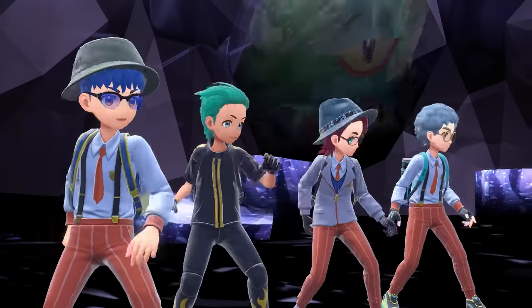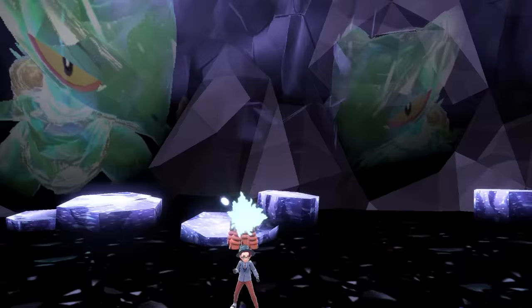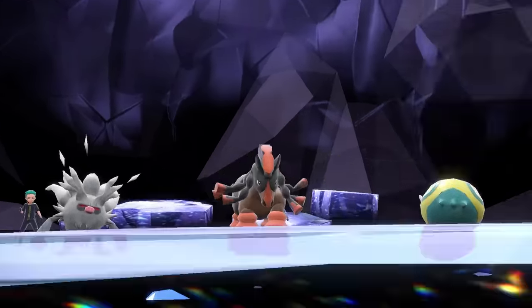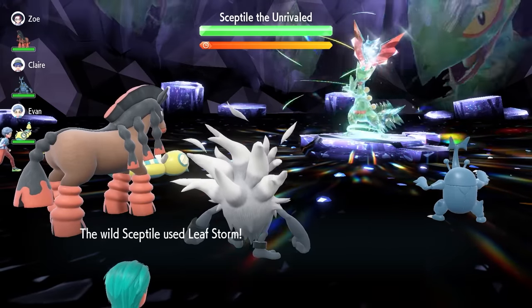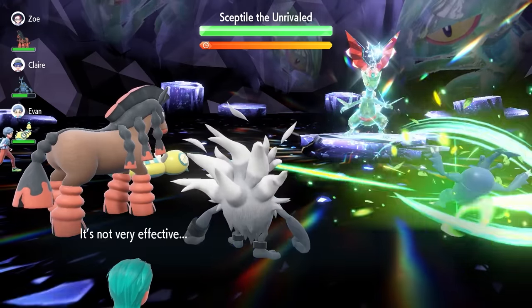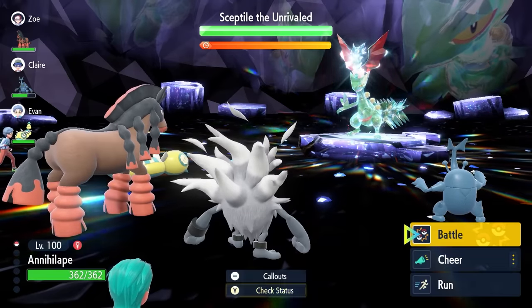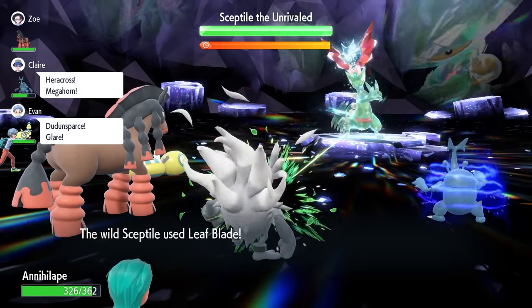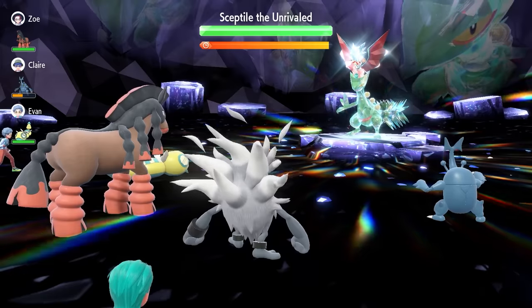When you first come into the raid against the 7 Star Sceptile, it's going to launch out one of those Leaf Storms as a Turn 0 weather attack into one of the random targets on your side of the field — it doesn't necessarily always go into you. Turn 1 we're going to lock in with Taunt, which will prevent Sceptile from going for any Dragon Dances as we go deeper into the raid.